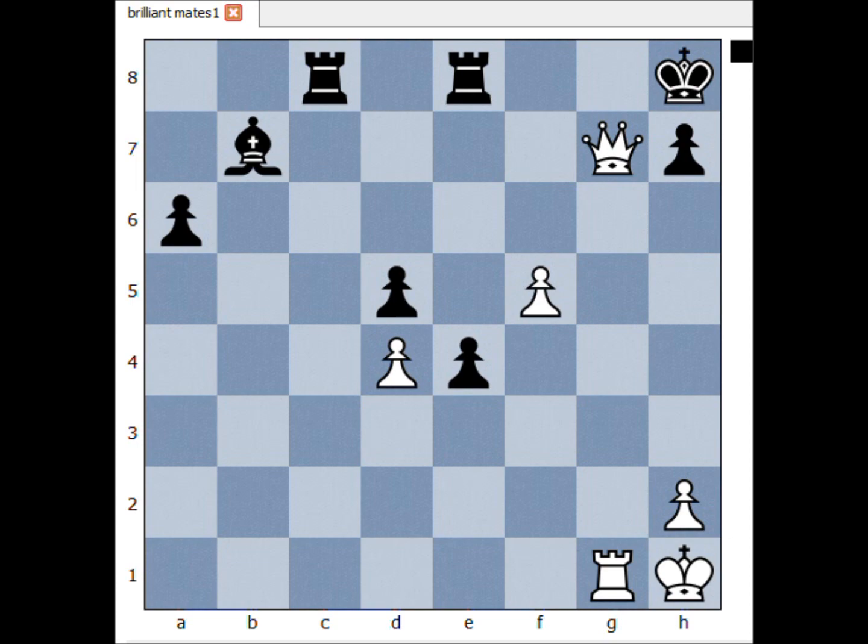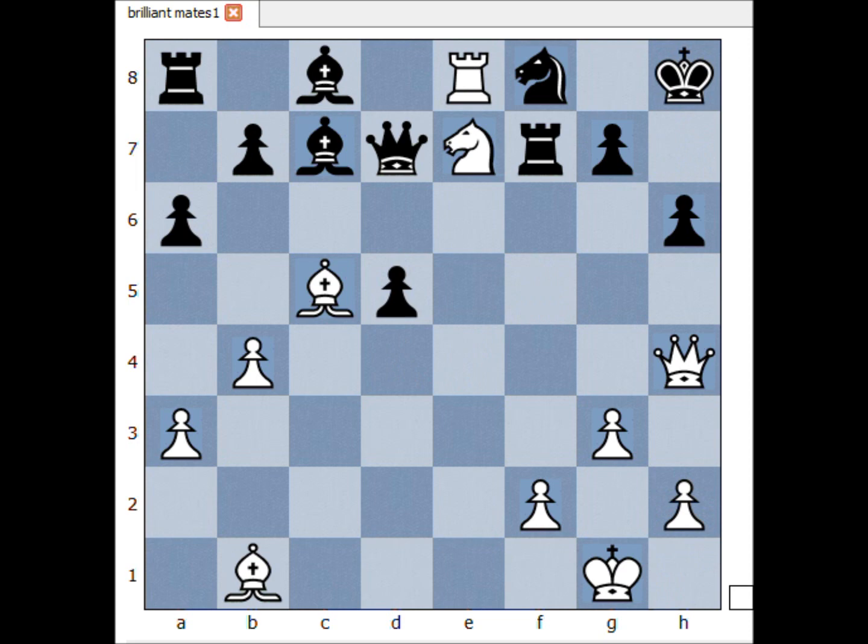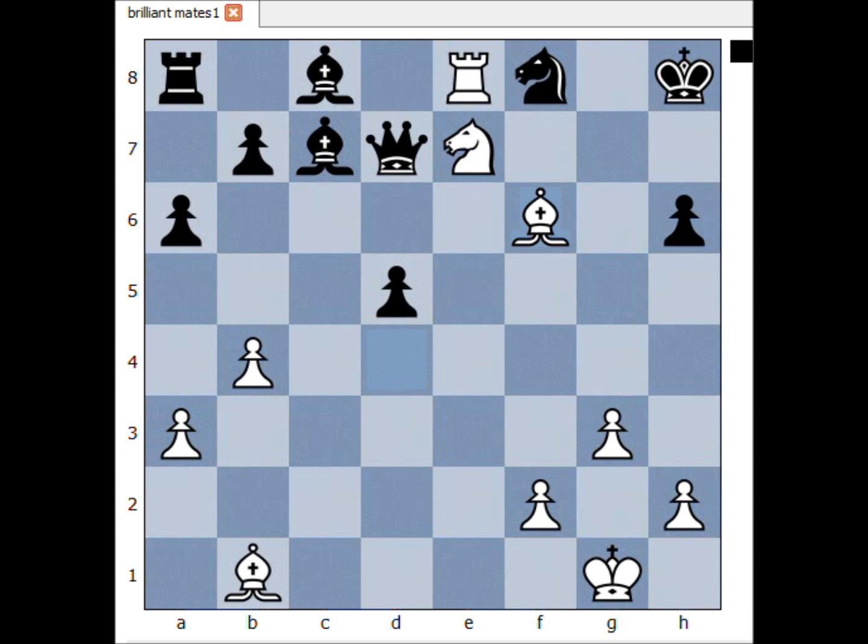Next one. It is white move — what would you do? First move: queen takes on h6 check, pawn takes queen, bishop to d4 check, rook to h6 blocking, bishop takes rook, checkmate.